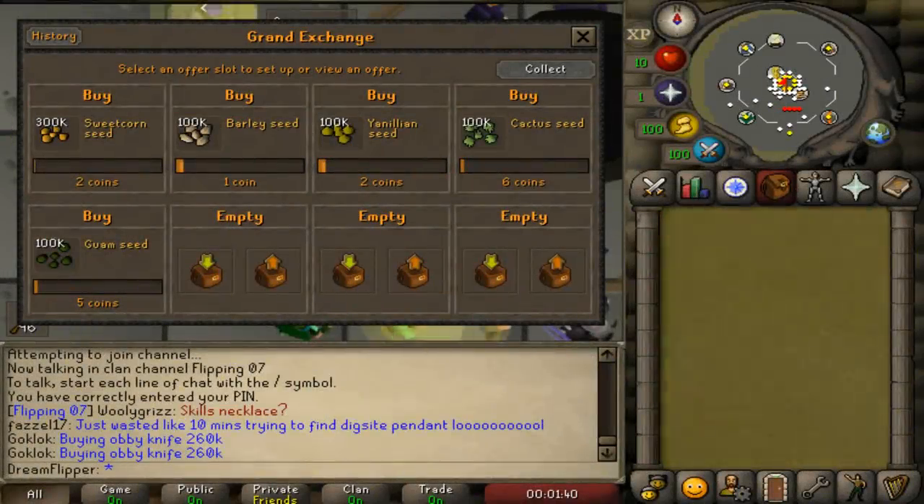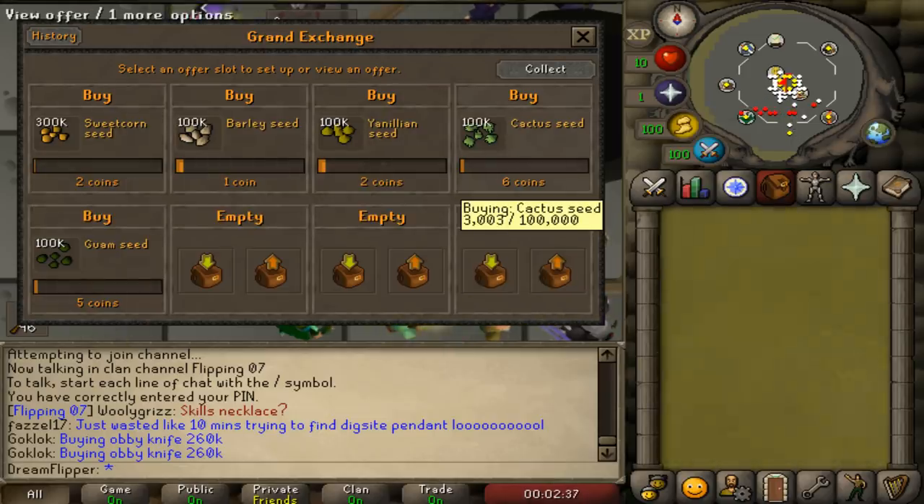Now we've hopped over onto the Grand Exchange to look at some of the items I've been buying. Before I get started — if you are going to be waiting a long time or buying a large volume of items, you will need to check on your account at least once every two weeks. After two weeks, your offers time out, which means you will no longer be buying any more of that item. I believe all you need to do is log into the account, however if you want to be safe you may want to take the offer out, put it back in for the same price, and continue on. I've had these offers in here for around five days, so you can get a general look at how long these offers will take to come through.